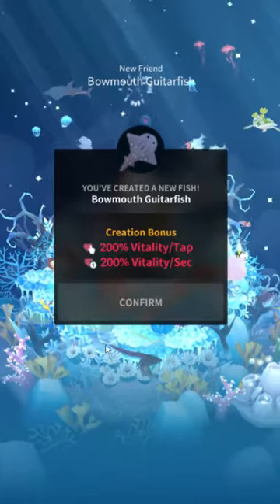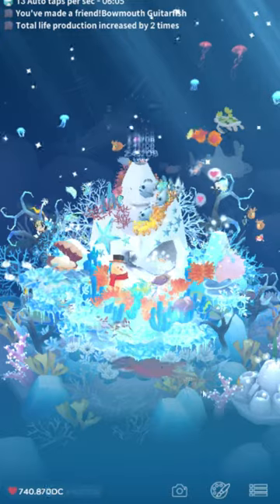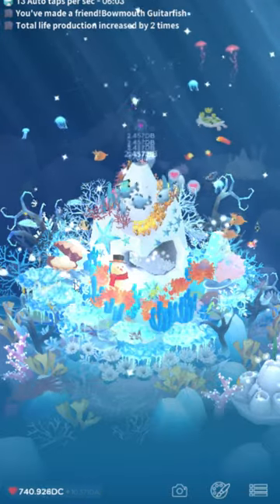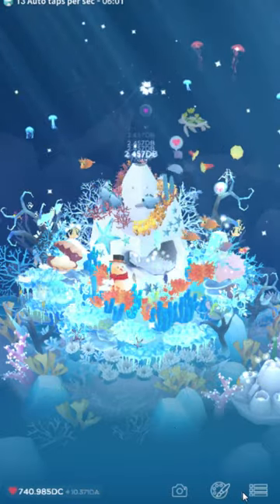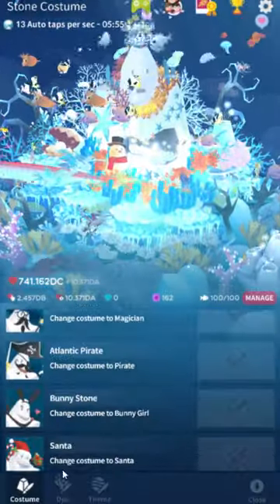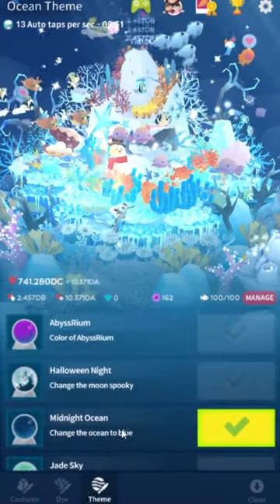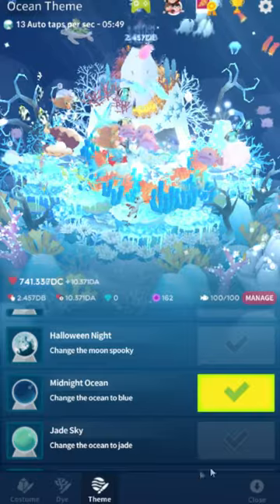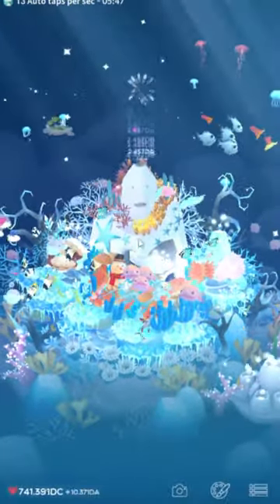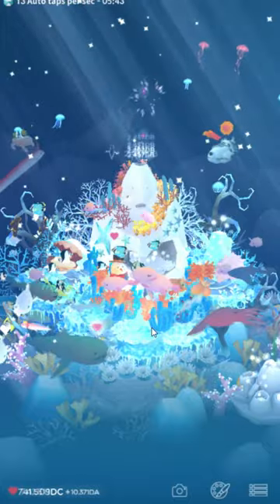I figured I would just do a little update — people clamor for videos. This is my favorite combination of theme settings: I use the snowflake potion for the frozen coral, and the midnight ocean gives a really nice blue glow around the coralite. He looks almost like he's made of ice. I really like it.